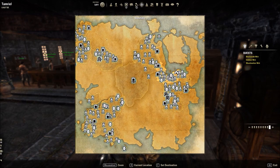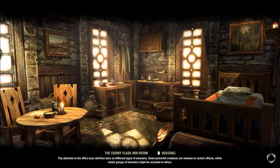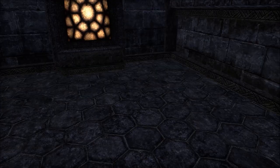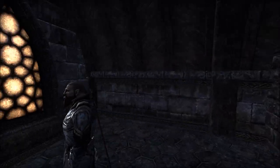The next little shack is in the Ebonheart Pact area — Stonefalls, right there in Ebonheart in the heart of things. It's not very big, but you can stack a lot in there. If you've ever been in the military, you can always stuff a little more in the duffel bag. Same art style, very quaint.